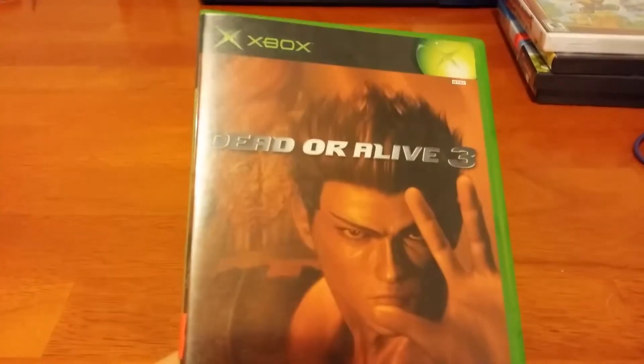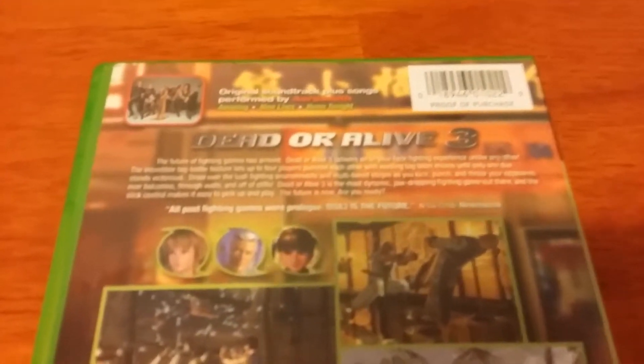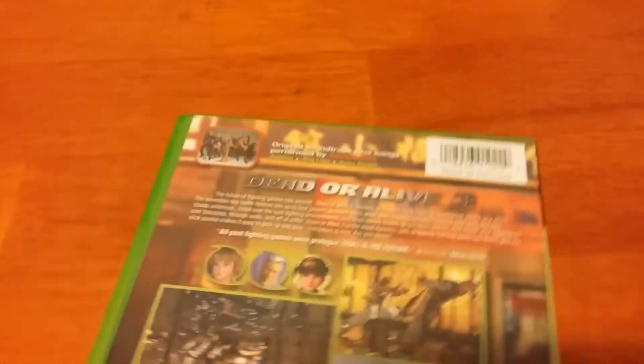I also got back there this weekend and grabbed a couple more games for $0.50 each. The first one is Dead or Alive 3 for the Xbox — I didn't have this one already. There's a nice glowing review there from N'Guy Kroll. I wouldn't say that DOA 3 is the future, but whatever. And the next one is GoldenEye Rogue Agent — this is in fair condition, but it's also $0.50, so not much loss there.